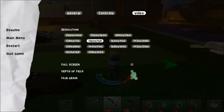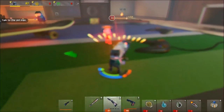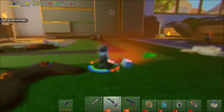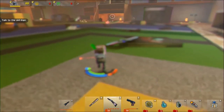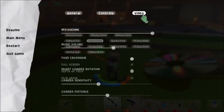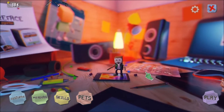Depth of field — turning it on instantly blurs everything. Everything has gotten blurry. This is not depth of field — this is just a blur camera. This is awful. Why would you have that in your game?